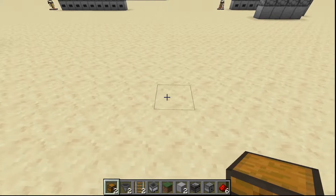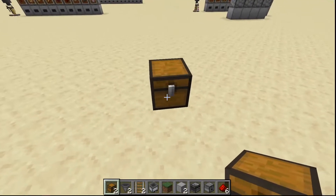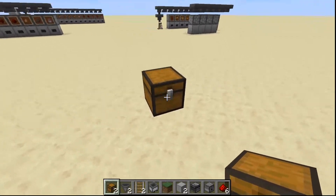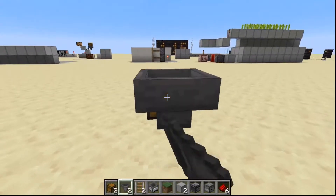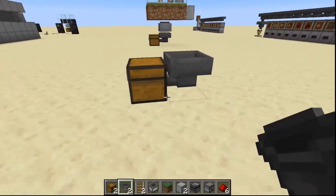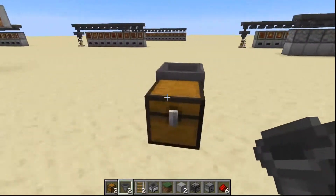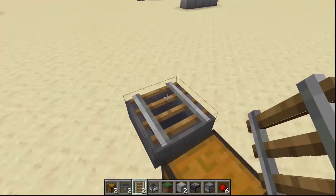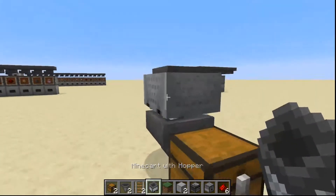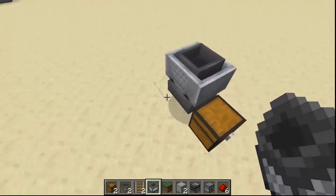To build this, first you'll need a chest — this could be a double chest, a barrel, or a shulker box. This is basically where all your wool is going to go. At the back of that you're going to shift-right-click a hopper; you can tell it's pointing into the chest when you look at it. Then shift-click a piece of rail on top of the hopper, and then a minecart with hopper on top of that, because this is going to suck the wool from the block above.